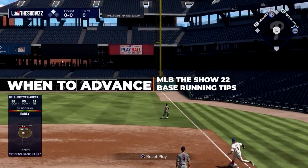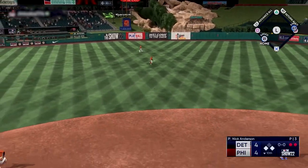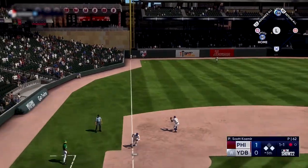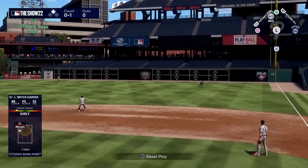Generally you want to advance when the ball drops in front of the outfielder if you're already rounding the previous base by the time the outfielder picks up the ball. If it's hit to the warning track and you haven't rounded the base by the time the outfielder picks the ball up, you only want to advance with runners who have a bit of speed.